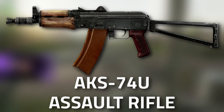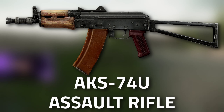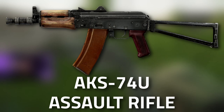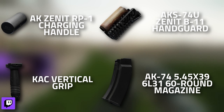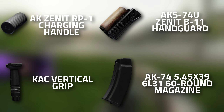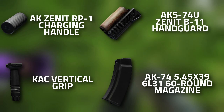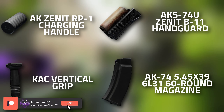Starting off, we're going to start with the AKS-74U. Mechanic does actually send you this in your messages — if you've sold it, you need to make sure it's the AKS-74U and not the AKS-74UN. Here is the full parts list: the AK Zenit RP1 charging handle, the KAK vertical foregrip, the AKS-74U Zenit B11 handguard, and the AK-74 5.45x39 6L31 60-round magazine.